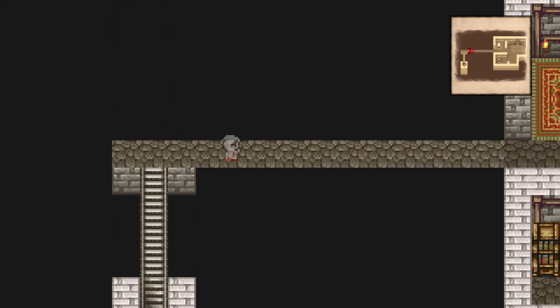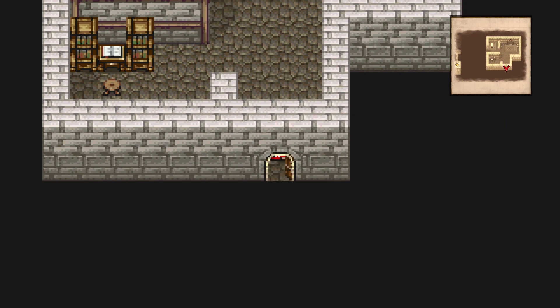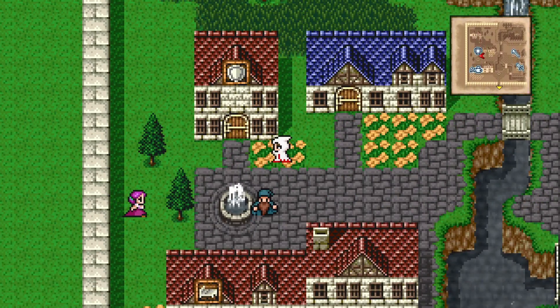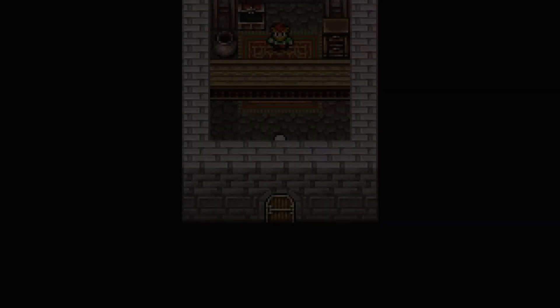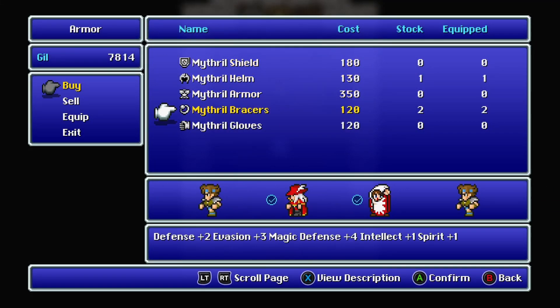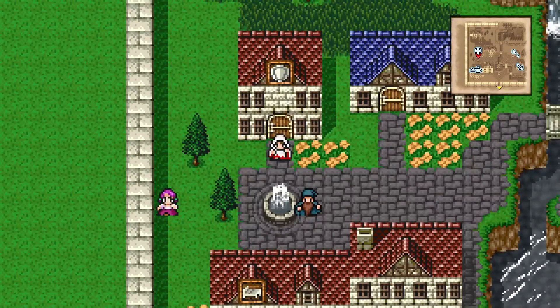That was pretty good of Cid — an elixir's pretty valuable, but who's to put a value on the life of the wife of Cid? Armor shop — buy a couple more. The reasoning will become more apparent in a little bit.